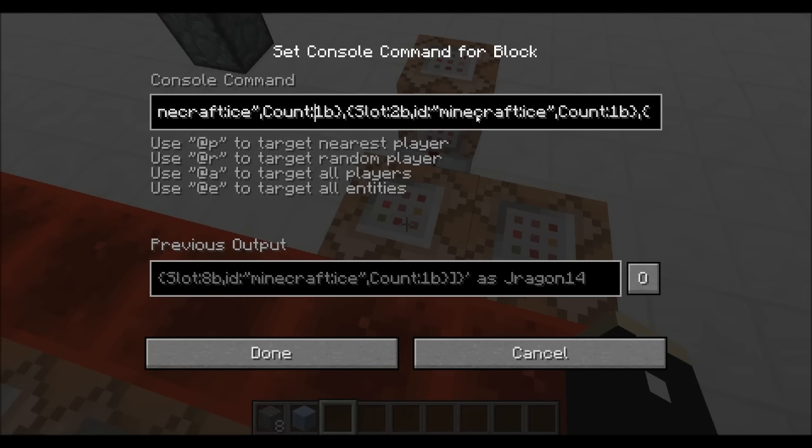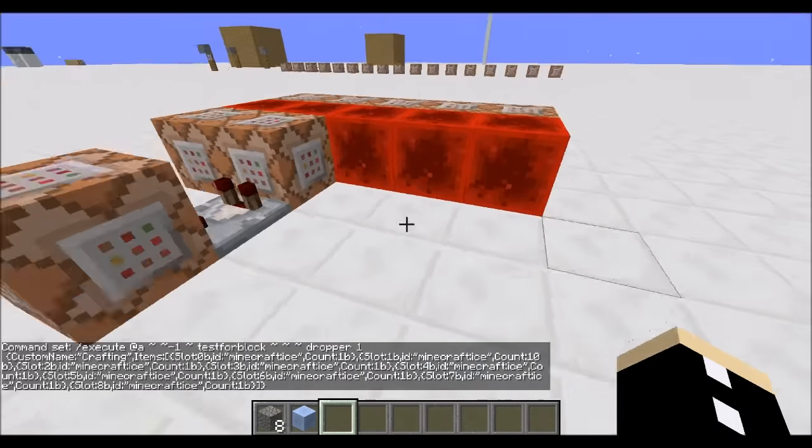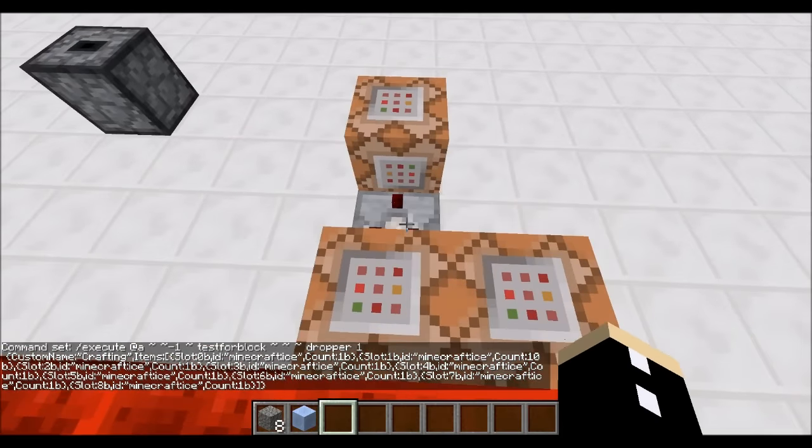So if I change this to 10, then I will require 10 ice blocks in this slot for it to work. It is pretty flexible around that.